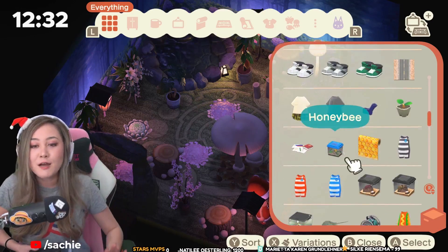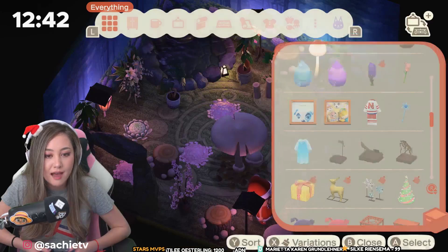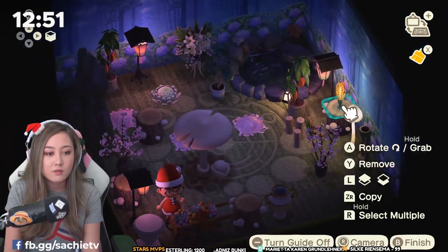Here's my design theory — I know a lot of you guys are like, what are you doing? When I'm designing, I like to put down as many items as I think might work, just so I have them on the ground, and then I'll start rearranging things afterwards. There's a lot of items in my catalog and I want to be able to sort through them all.